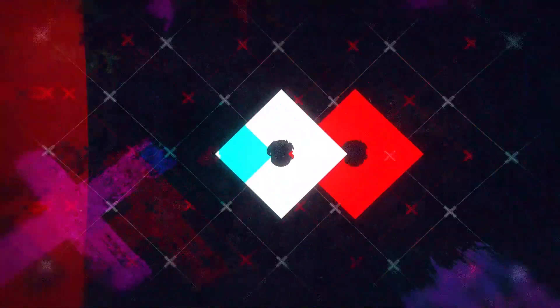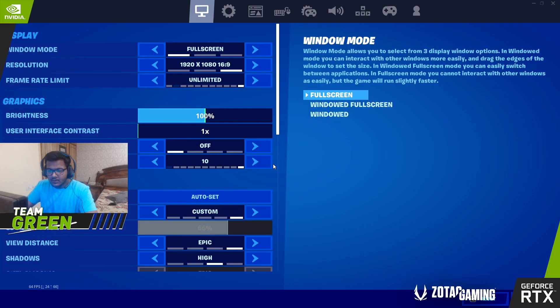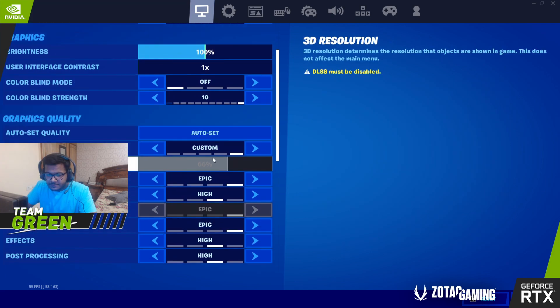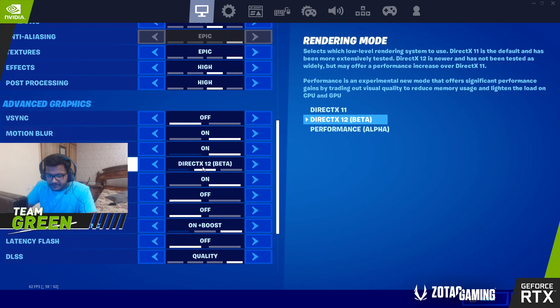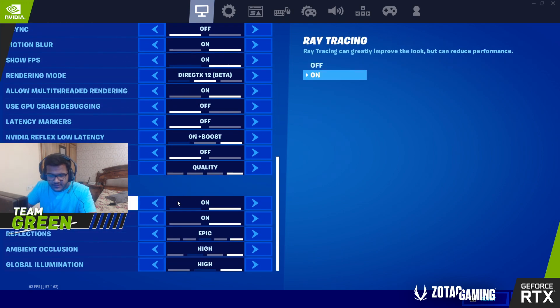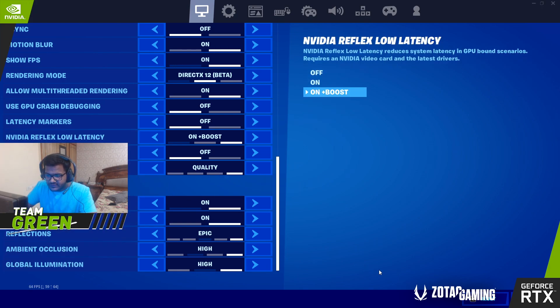Hey guys, this is madclown here and today we are going to talk about RTX ON and the DLSS feature in Fortnite. These are the settings I am going to use today: Nvidia Reflex Low Latency ON plus Boost, Ray Tracing ON, DLSS on Quality, and you can see the rest of the settings.